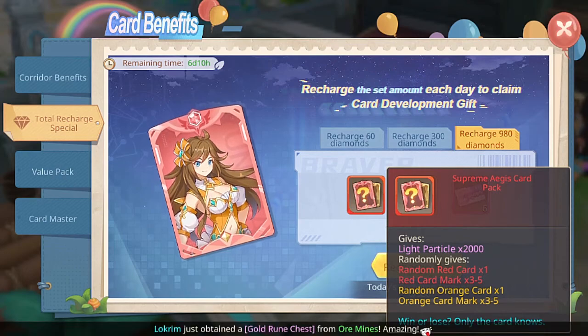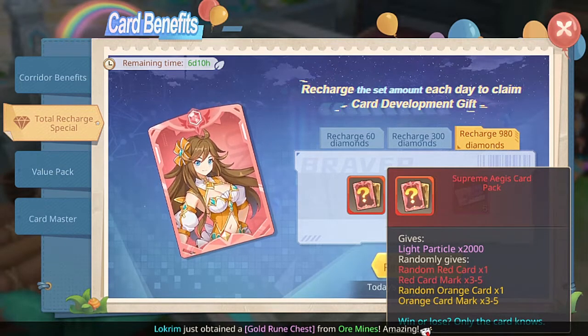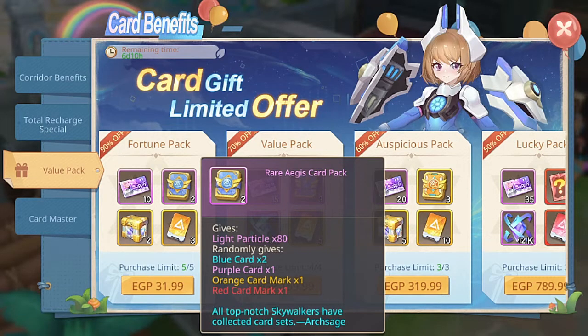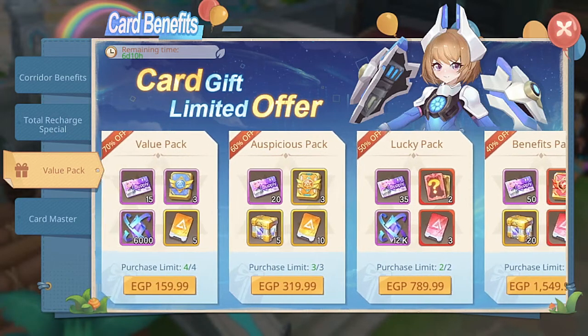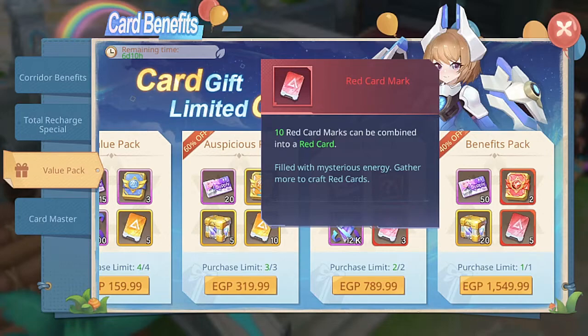For 980 diamonds you'll be getting super Aegis for 100%. You'll also be getting 2000 light particles and random items out of red cards, red marks, or red-orange cards. The third tab is value packs - really valuable items with a big discount. The first one you get for about two dollars. That red card mark item will be used in the Aegis itself.